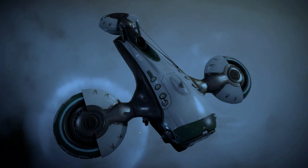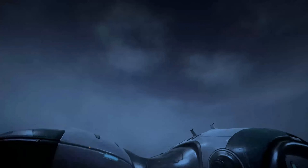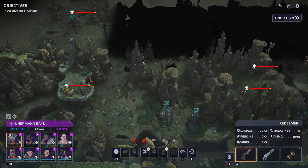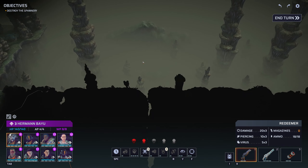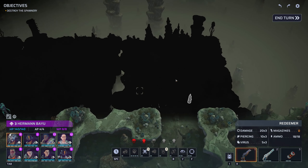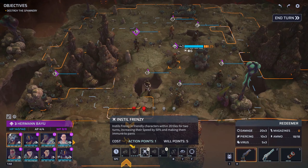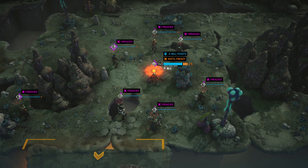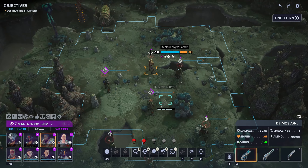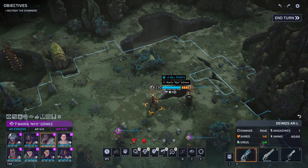So this is going to be my first time seeing this mission. We've got a very strong team, so I'm not massively worried about what we might face. It is a spawner mission. There is a lot of unknown in the area — probably over there it's going to be. And obviously we've got a large number of mobs. Everyone stops.